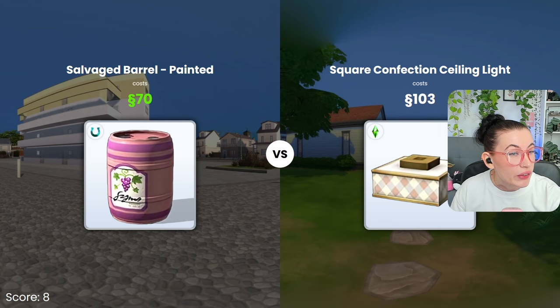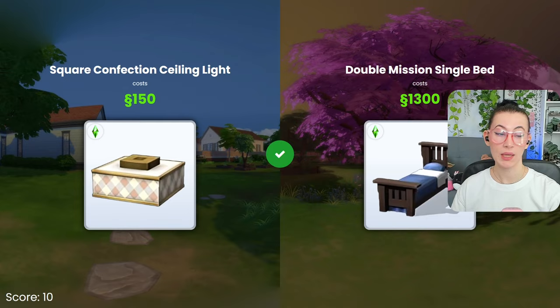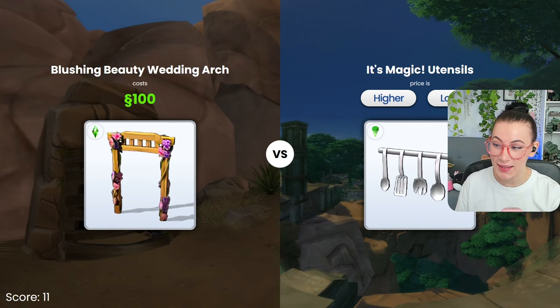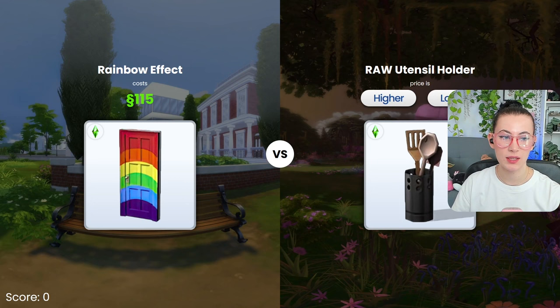The ceiling light — higher. Yeah, okay, let's go. This mission — higher. That's like an expensive one. The wedding arch — I have no idea. Lower? Oh yeah, by a lot lower. Got it. This is where I'm gonna mess up — I know it — because I have no idea how expensive this is, but I'm guessing it's around 50. Yeah, I was like, I'm guessing around 50. Nope. Okay, we got to 10. Can we get to 20?